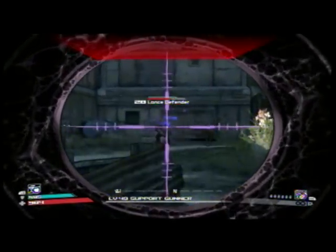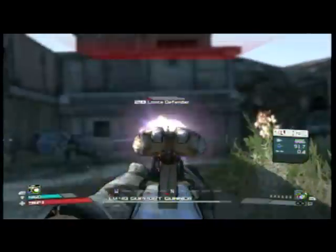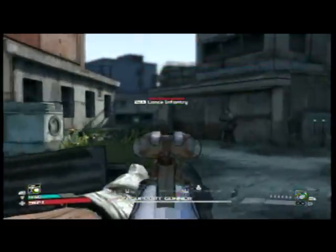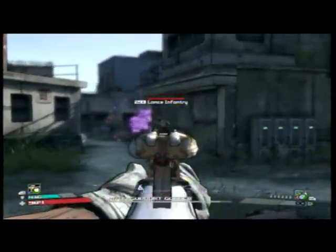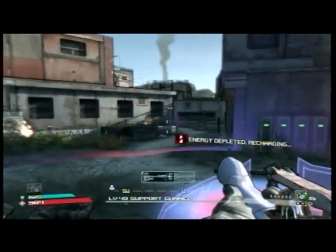Right now you're seeing a pretty rare weapon — it's an Iridian sniper rifle, which does a good amount of damage. And there's a little what I like to call a bubble gun, which does a good amount of damage as well. Both of those guns are alien weapons and they're pretty hard to find in the game, so you're pretty lucky if you come across one.